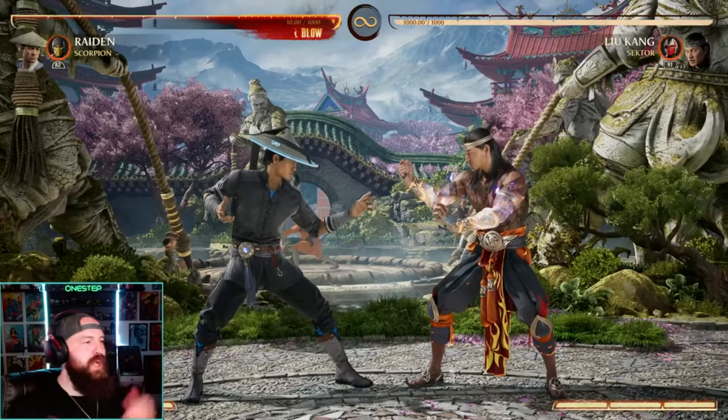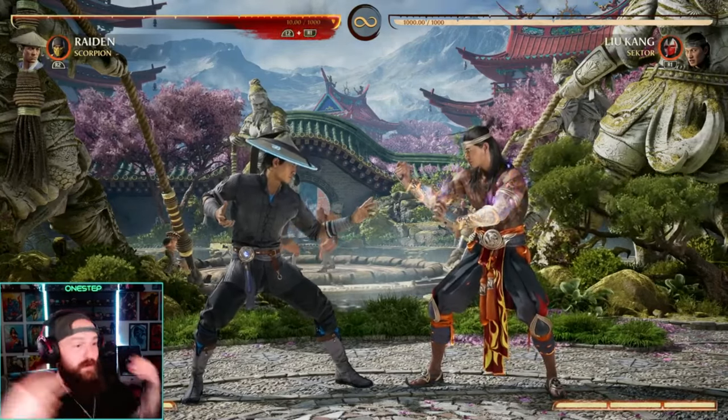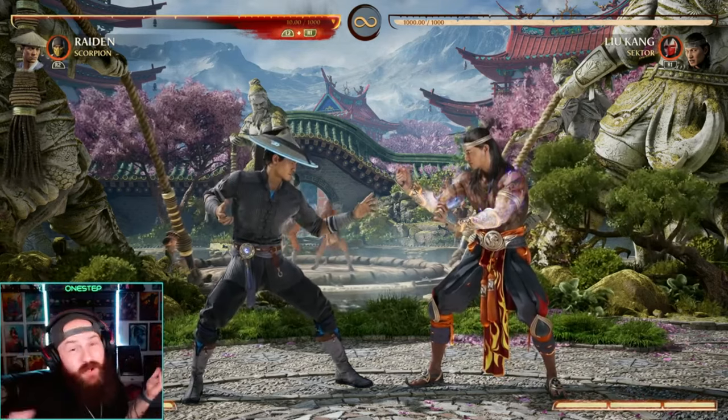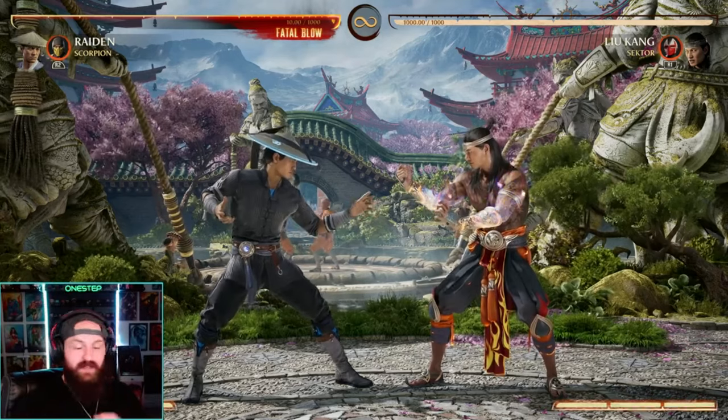The first thing you're going to want to do is simply find a character. I've been a Raiden main since MK9 so my loyalty has gone nowhere and I am still a Raiden main. But after playing all the characters I found that I really love Geras, Sandel, Li Mei.